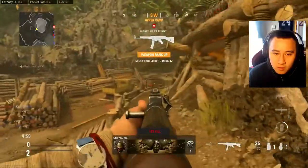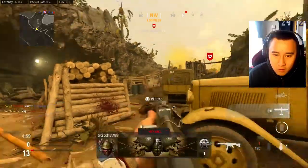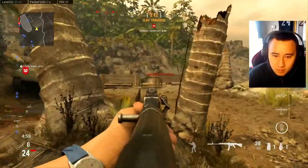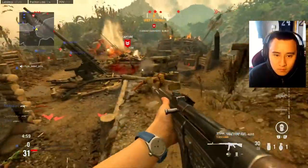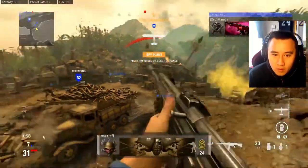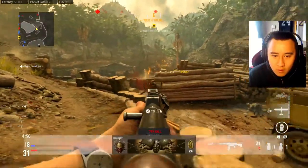Hard point — move on the objective, try not to get yourself killed. Hard point activated. Contact at the hard point.